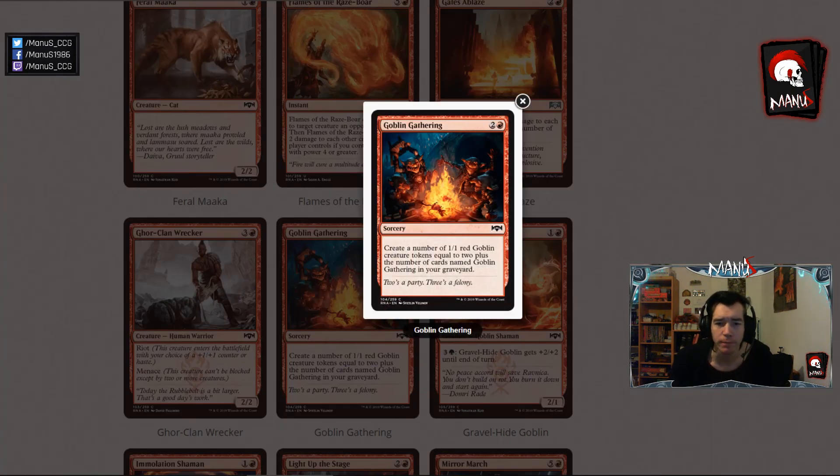Next we have Goblin Gathering. You create a number of 1-1 red Goblin tokens equal to 2 plus the number of cards named Goblin Gathering in your graveyard. So basically the first one is an over-costed Dragon Fodder, and the second one is an under-costed token spell, which is pretty solid. In Limited, if you can get a couple of these, this can be really nice — especially in Ragdos to enable Spectacle and feed sacrifice outlets. In Constructed however, with 60-card decks and only 4 copies, this seems pretty underpowered.